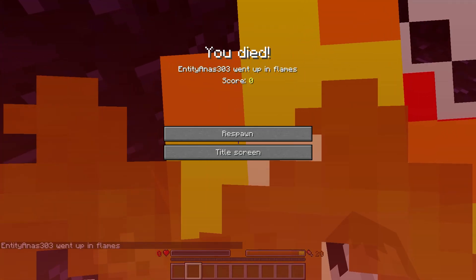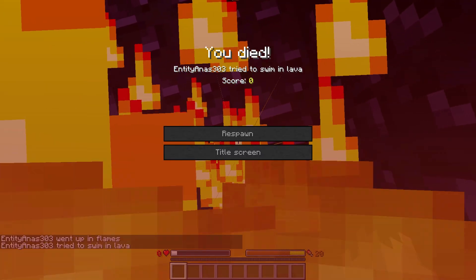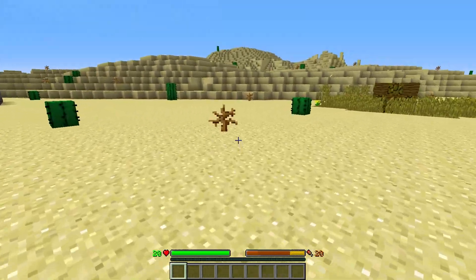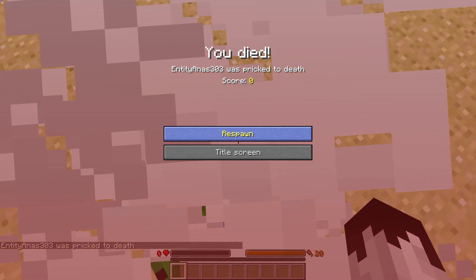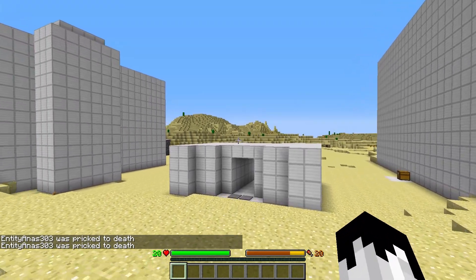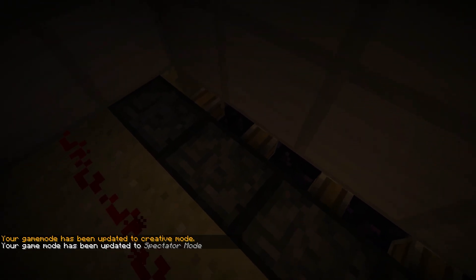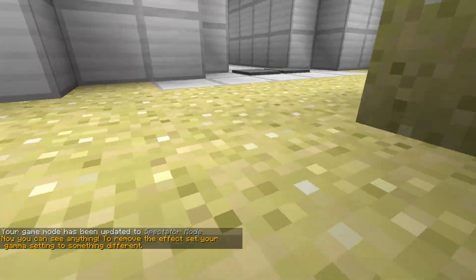The new trap — all the tricks in the book. I have no damage cooldown so anything can rapidly damage me. This is not an insta-kill command; I can take rapid damage because I have no damage cooldown. As you can see with the cactus, I rapidly take damage and I die pretty quickly. Now I'm going to explain how it works — let's go to spectator mode.